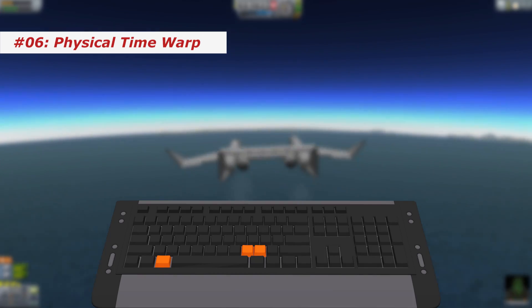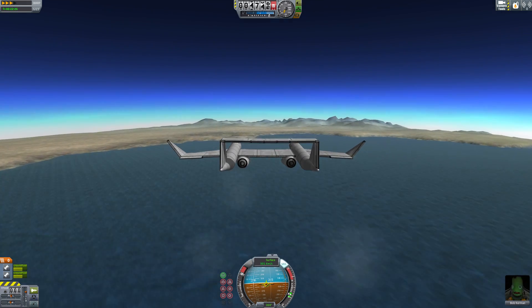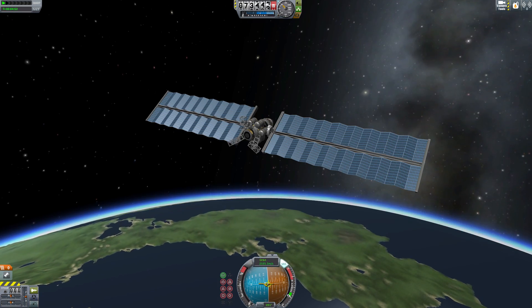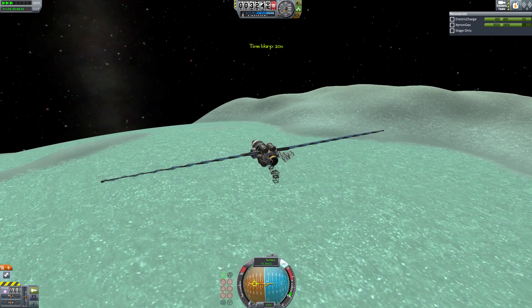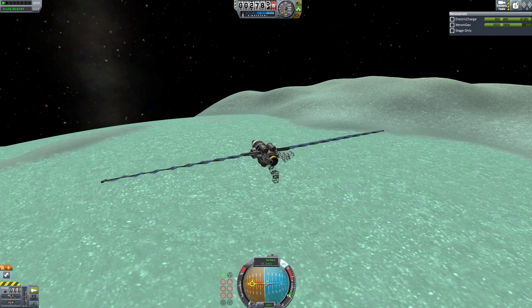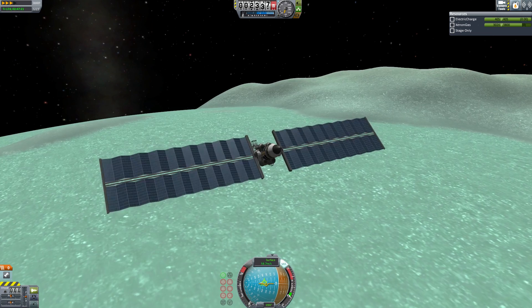Number 6: physical time warp. Yet another shortcut which I haven't known for a very long time but I use it pretty much all the time now. Not only can you get faster from A to B in the atmosphere, but burns which would have taken forever can be done in a somewhat manageable time frame. Another use case for me are very low trajectories on bodies without an atmosphere like Minmus — you cannot time warp normally below a certain altitude, and like this you can get to the ground much more quickly.